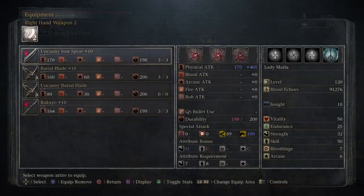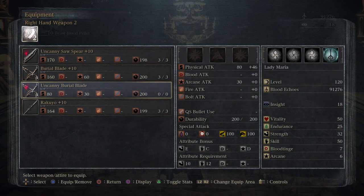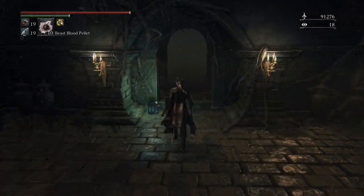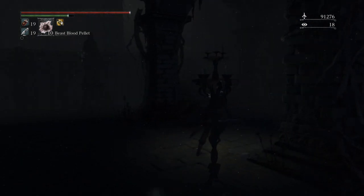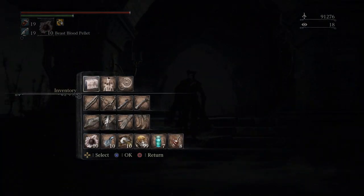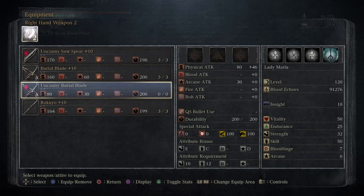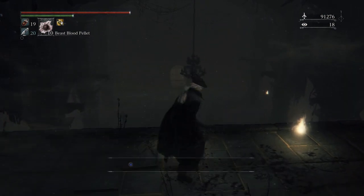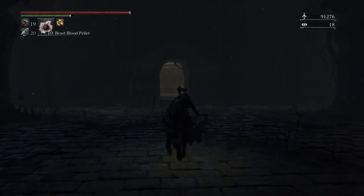We got the Burial Blade! Another thing I want to point out is this is not just any Burial Blade — this is the best Burial Blade you can have, because the Uncanny version is for physical Burial Blades, for any physical setup. And physical setup is all you want to run on a Burial Blade. No one runs Arcane setups on Burial Blades because the Arcane damage is piss poor — 80 is the physical attack. This is the best Burial Blade you can get, and you can get it really after the second boss. The only thing you want to do is run past everything and come in with no echoes.